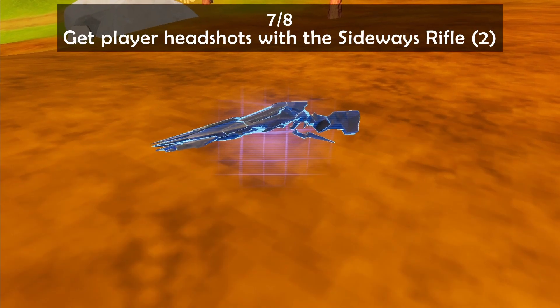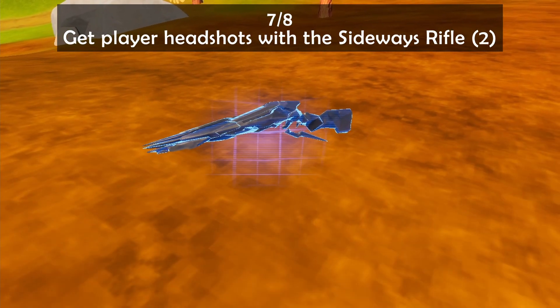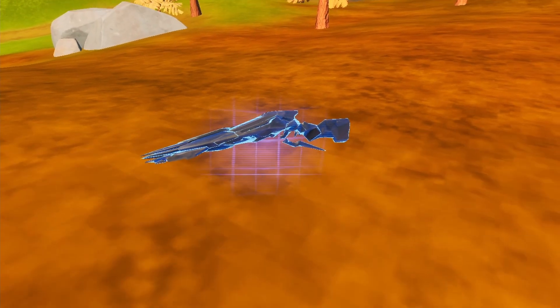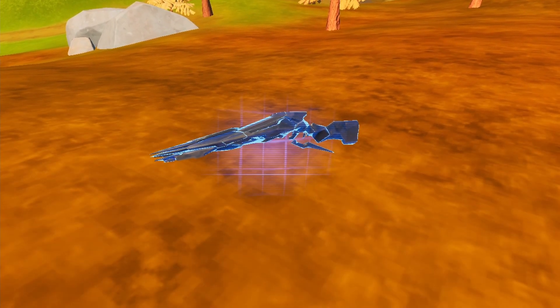Now onto quest number seven, which requires you to get player headshots using a sideways rifle. Try and find this weapon, get headshots, and that should be it.